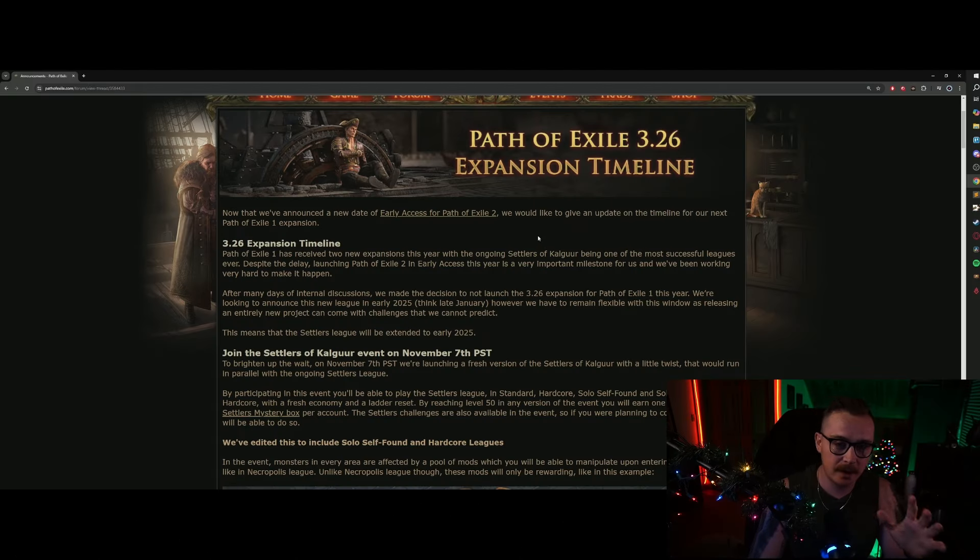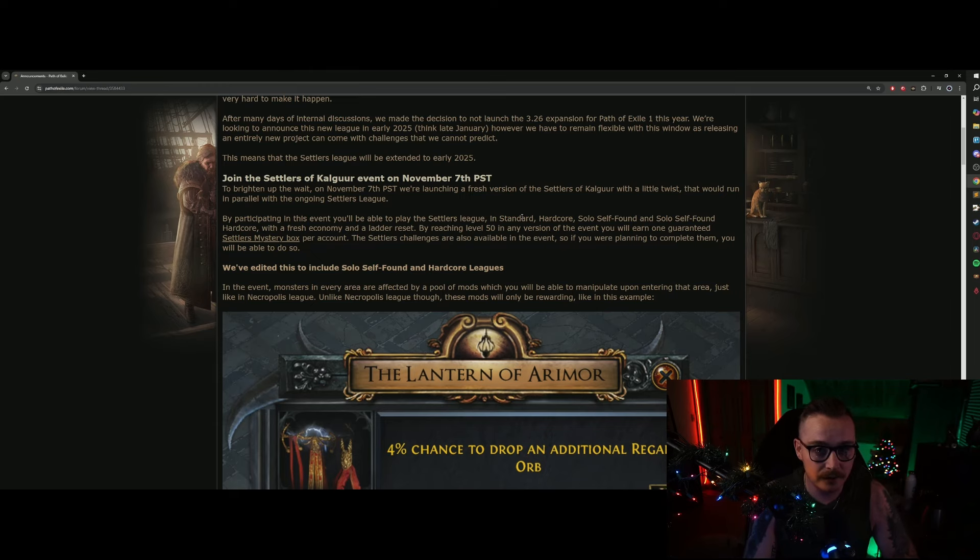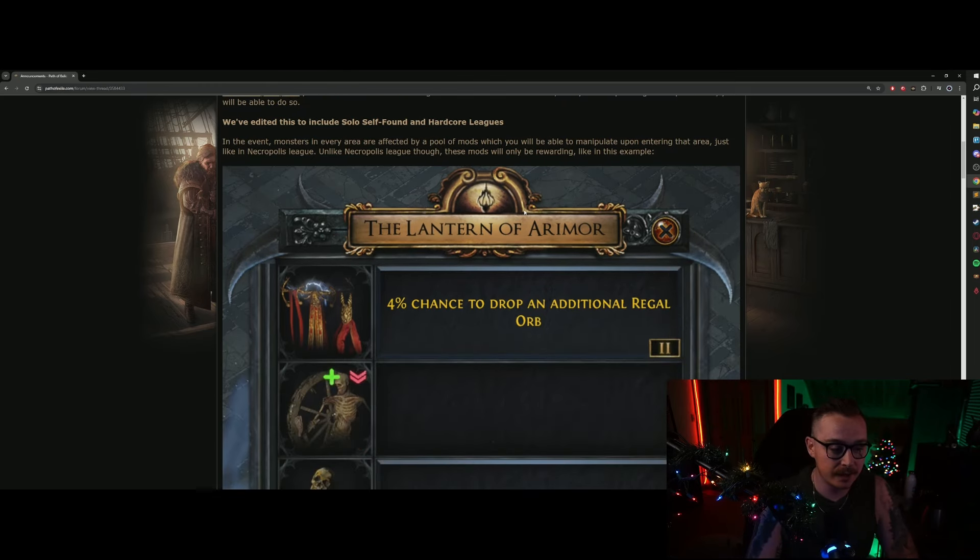We got an update — I'm sure many of you have already heard this — that the 3.26 timeline is going to be pushed out to probably February. In the meantime, we got an event starting on November 7th at 4 o'clock Eastern time, and it is going to be a full restart of the Settlers League with one twist: the Lantern of Aramor is returning.